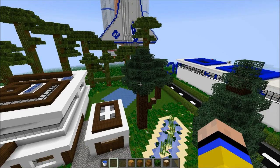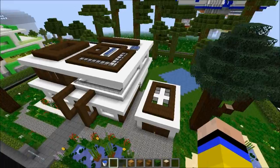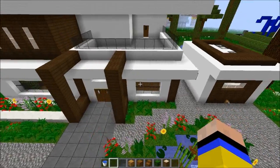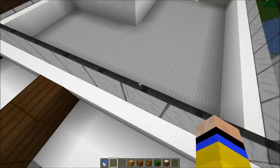I added some trees at the back. I also added carpeting for the balcony to cover the glowstones showing from the bottom level.